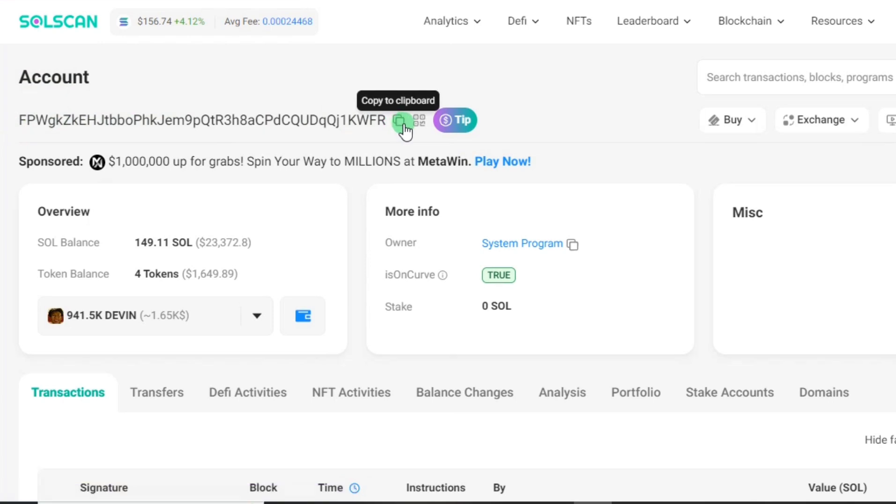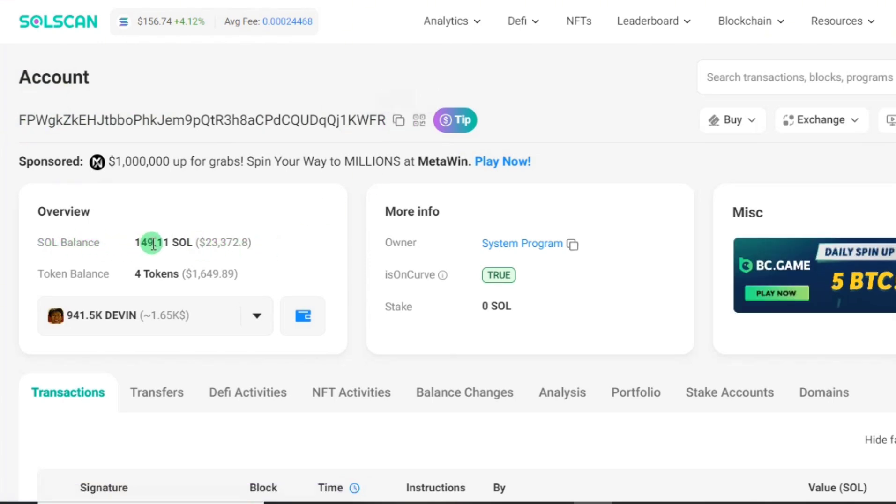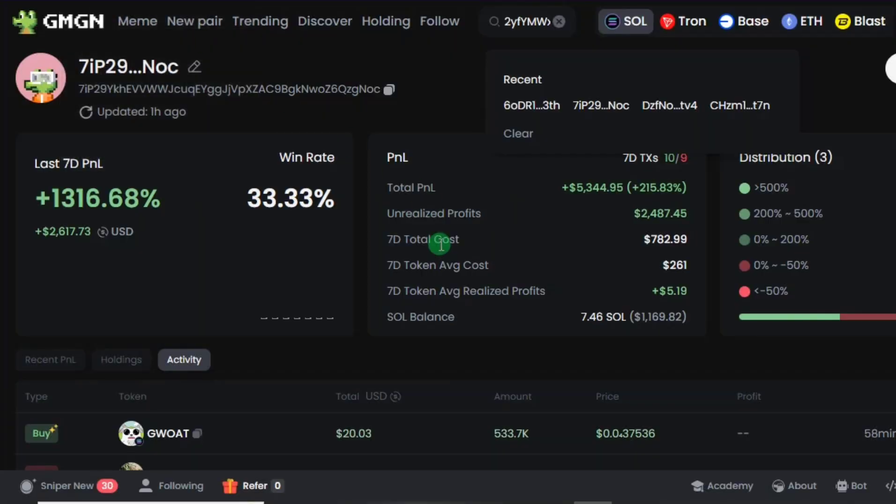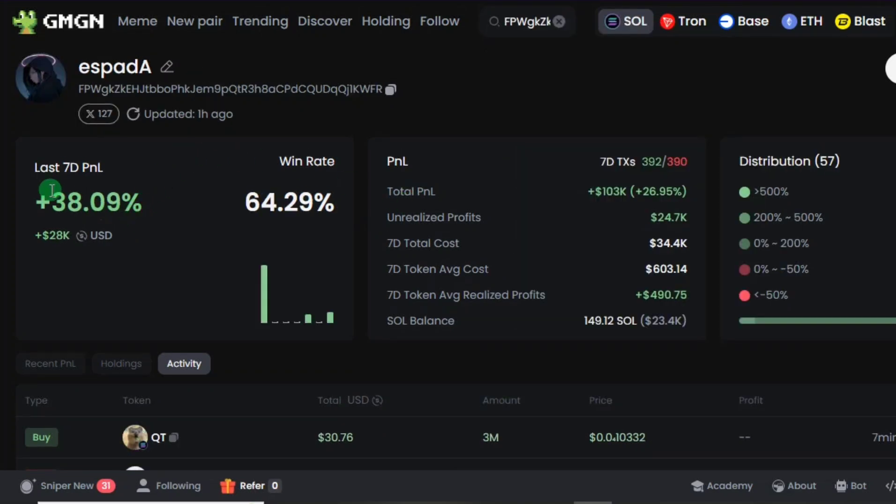To copy an individual's wallet address, click on the maker, click on the wallet address, and you'll be taken to SolScan. This is the wallet address right here — you can click to copy it. This individual has around 149 Solana, worth about $23,000, in their wallet. Head over to GMGN and paste the address — in the last seven days, this wallet has made a PnL of 38%, which is $28,000, with a win rate of 64%. That's impressive.